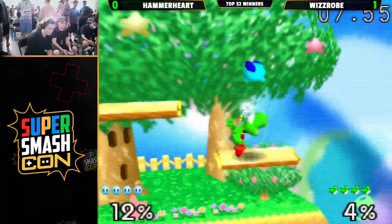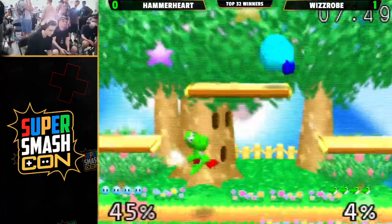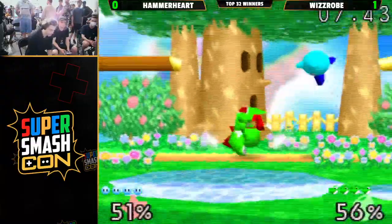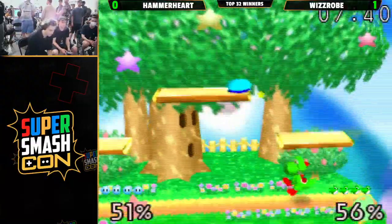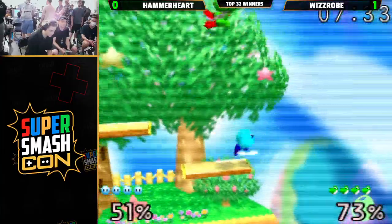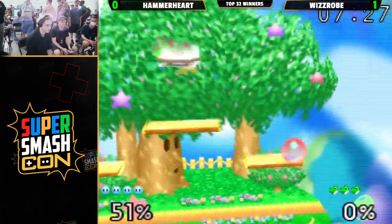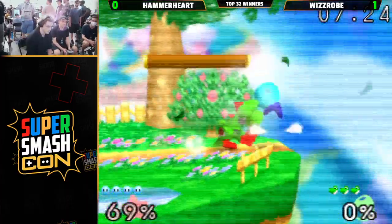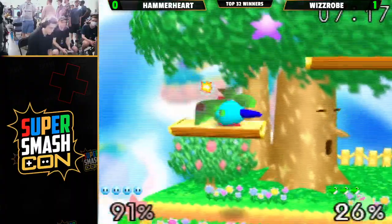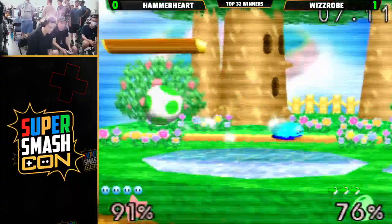Going into game two — they're both going to top platform. Both these guys are very, very skilled at this matchup. Wizrobe has dealt with the Kirby counter-pick for years — very far from his first time dealing with it. His approach is generally patient; he doesn't rush in. He says it's okay if Kirby camps him for a little while. But Wizrobe gets a little greedy and approaches with a DJC Nair, giving up his jump. Hammerheart recognized that, immediately up tilting. It's funny how Yoshi can just jump all the way off stage with a Nair and there's not a lot Kirby can do about it — not at that percent.